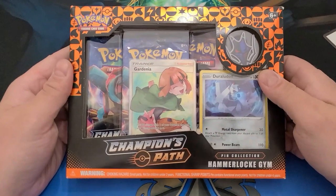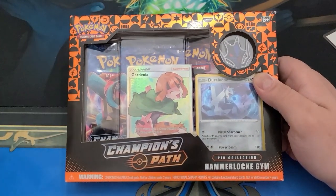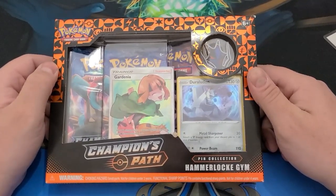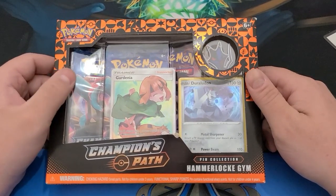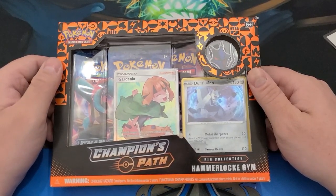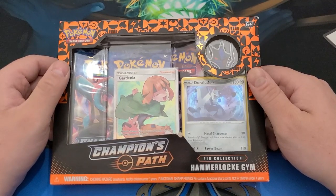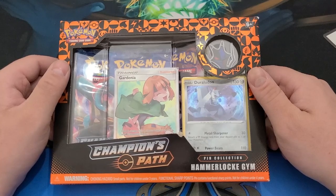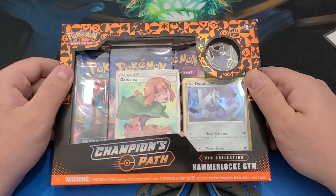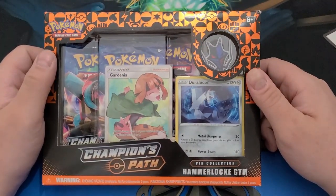If you want the Suspicious Futen pin collection, subscribe and comment on the giveaway video — it'll be called Champion's Path Giveaway or something like that. As soon as we hit 100 subscribers we will choose a winner and send it out for free to the Lower 48. If you're outside the U.S. or Canada, we'll probably ask you to pay shipping, but it shouldn't be too much because it's pretty light. Until next time — see ya.